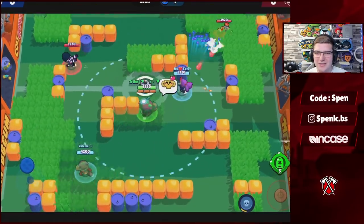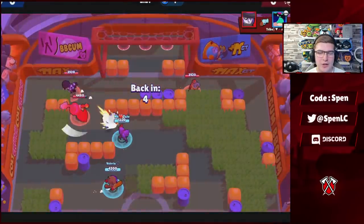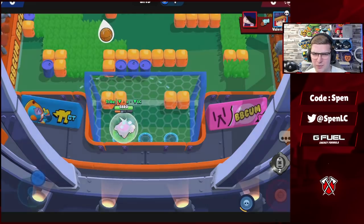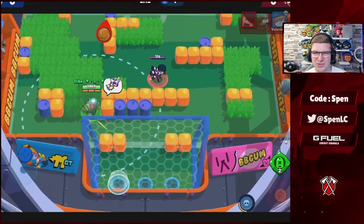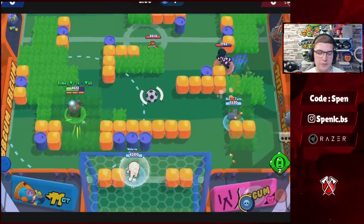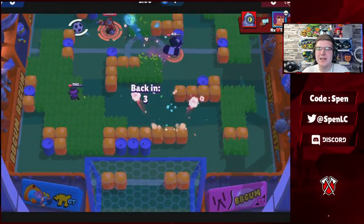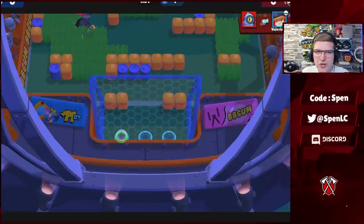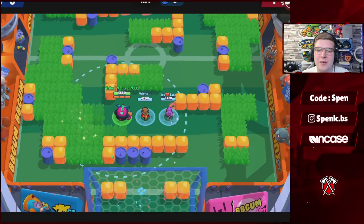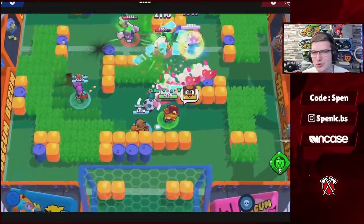For Buzz, his gadget is really really strong. For star powers, it's honestly hard — I keep switching between both. Eyes Sharp can be really good because you gain your super a lot faster, but the problem is on the maps Buzz is played on, that 0.5-second stun just isn't enough to confirm the kill. Tougher Torpedo actually gives you an extra 0.5 seconds of stun — that might not sound like a lot but it really is, especially on maps like Nuts and Bolts where you gain your super quickly anyway. I'm constantly switching between these star powers — both have their advantages and disadvantages.